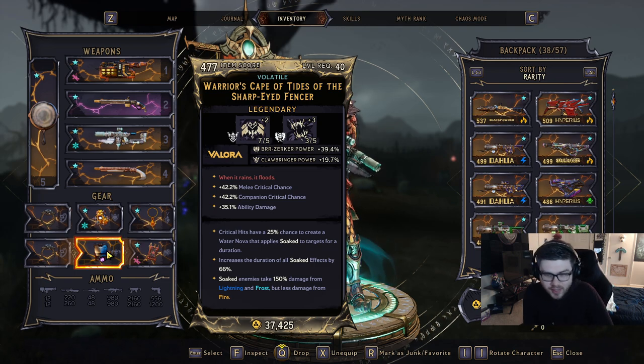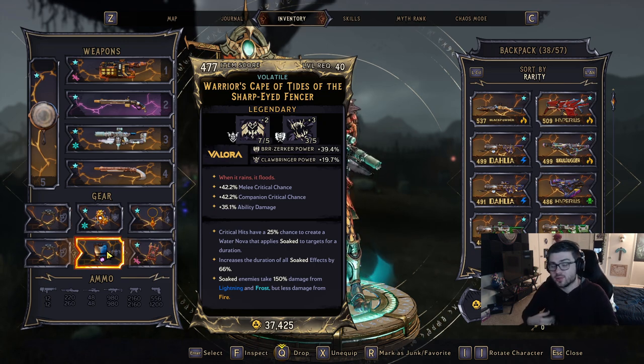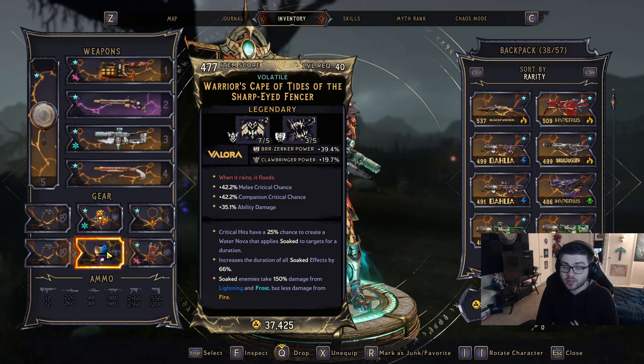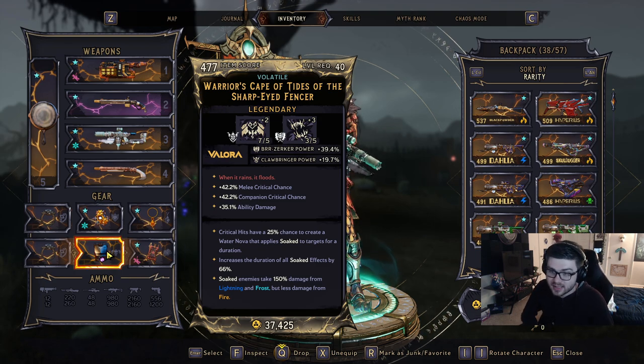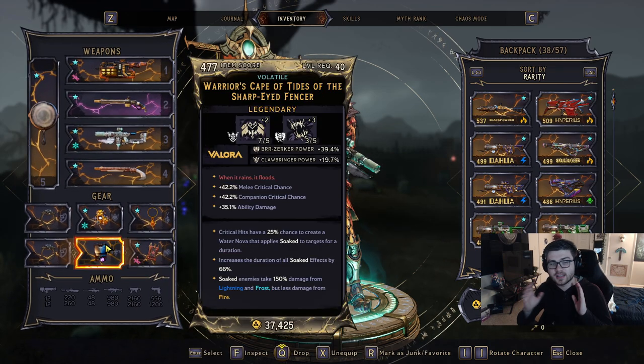Pretty good class mod — I think this could have some crazy implications, obviously with lightning and frost builds, because it's very easy to hit crits and having 150% more damage to whatever enemy you crit is going to be really good. Something like a Stabomancer too — I can see some crazy things coming out with this. And again, you do get that really cool cape.